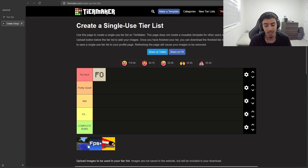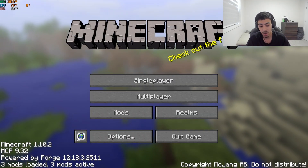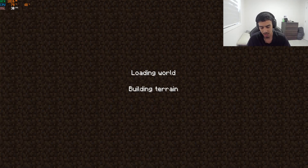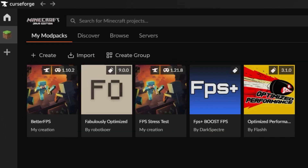Next one is Better FPS — the logo looks pretty bad but that doesn't matter, it's all about the product. My Minecraft is literally stuck trying to close it. I gave Better FPS one more try and it really doesn't work. This means Better FPS is going to get a complete worst-tier rating — it doesn't even work.